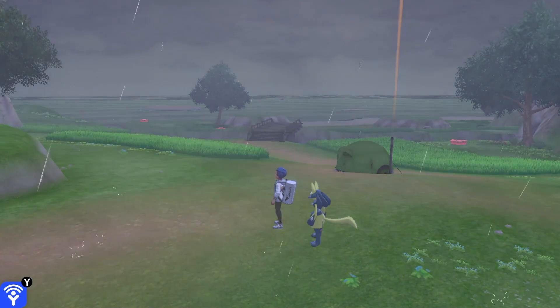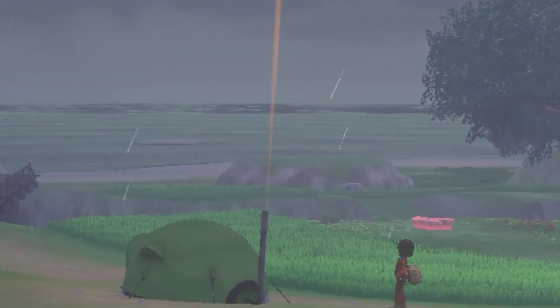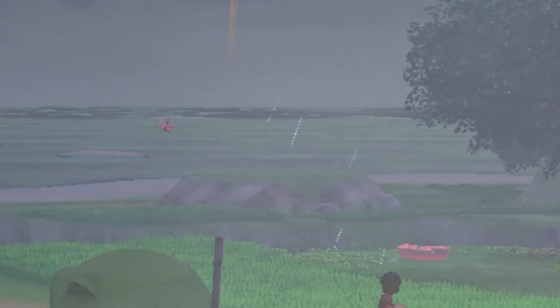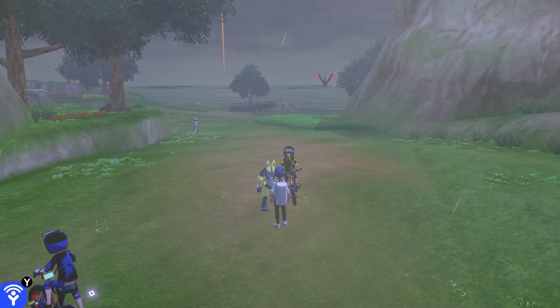Give it maybe three, maybe four minutes, and you'll see Moltres in the horizon start flying in. It will come in from the right side of the Dojo if you look at the map, and it will pass through this alleyway into the first section, the Soothing Wetlands.